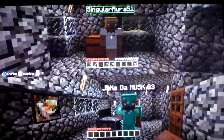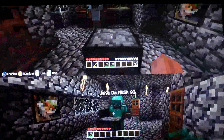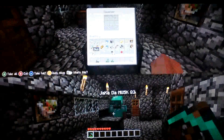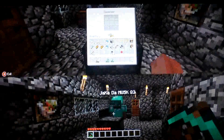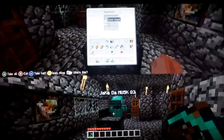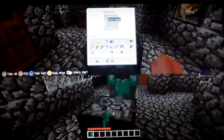Here we go — I'm gonna throw that to my friend and I'm gonna go right here to the dispenser. You need a dispenser and a friend; it could be offline or online, I'm pretty sure. This is what you do: you're gonna put the gold in the middle there.